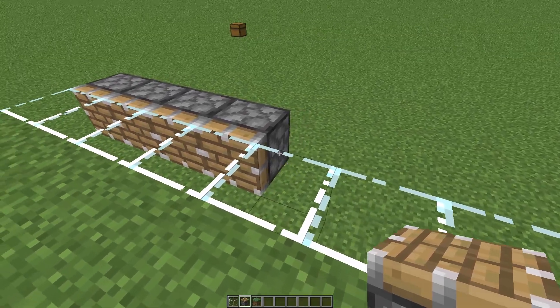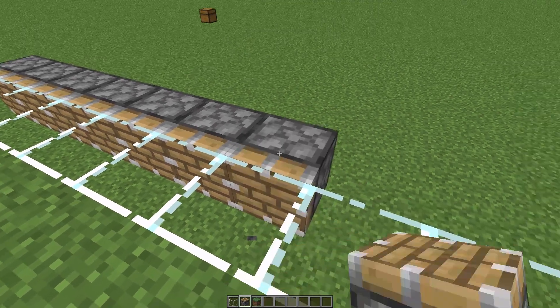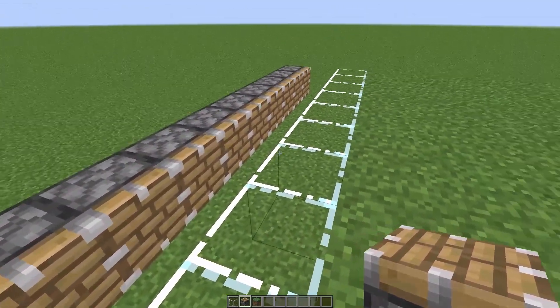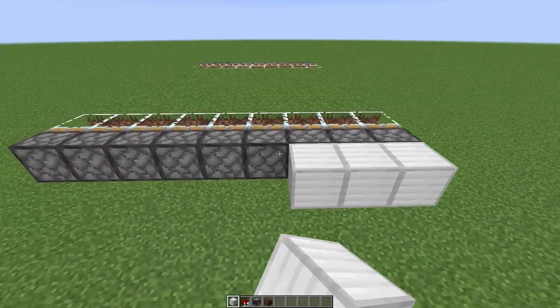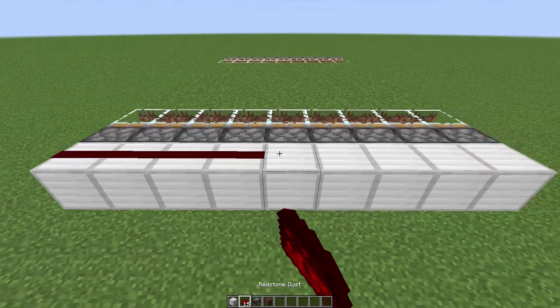Now that the glass is in, we can place our pistons. One side is going to be touching the glass like this, and then the other side you're going to leave a block space, so that this stuff can be pushed to these pistons and then back. Now the pistons are in place — place another row of blocks behind those on either side, and then cover those with redstone.